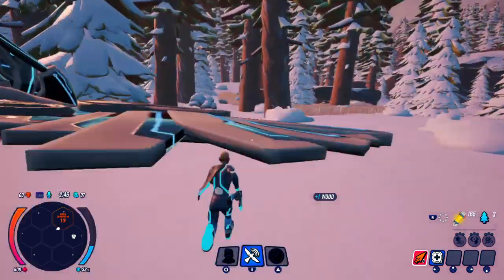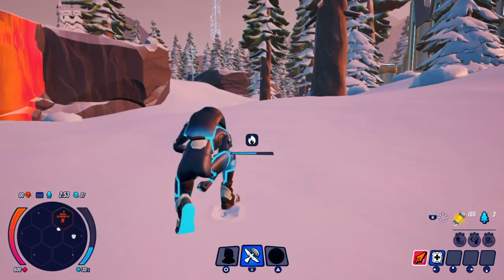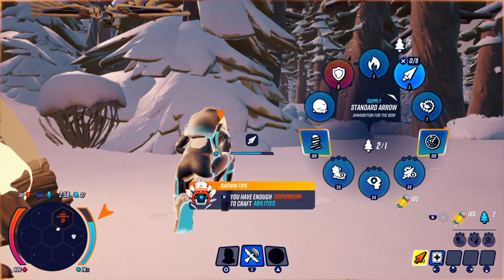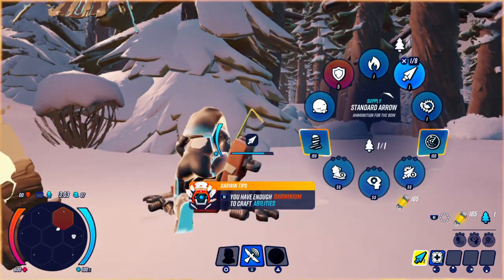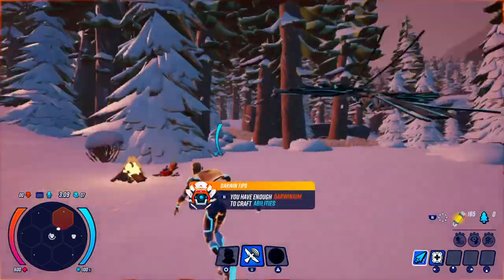I made it to a safe zone but it says I'm cold, so I want to make a fire to warm my body up. In the meantime I'll make some arrows. I've warmed myself up now — can't go back to that closed zone.